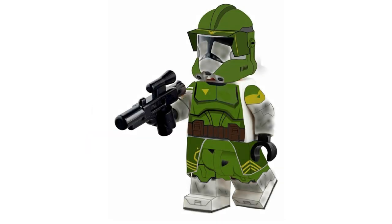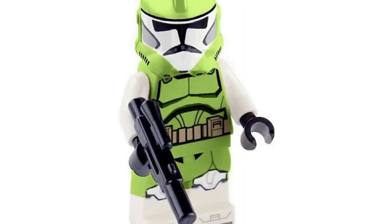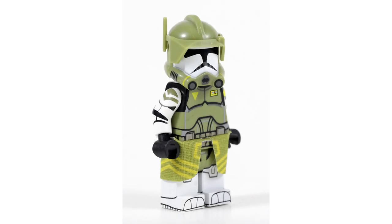For our number eight, we have a very cool Commander Doom. We see Doom in season six of the Clone Wars, fighting with Tiplar and Tiplee. Doom would come with a helmet similar to that of Commander Cody's, and a waist pauldron and pistols. I think everyone can agree that Doom is an absolutely amazing-looking clone, and everyone wants to see him made — no doubt about it.